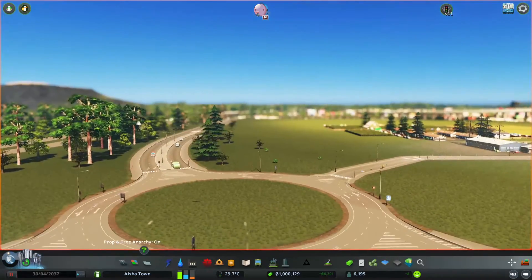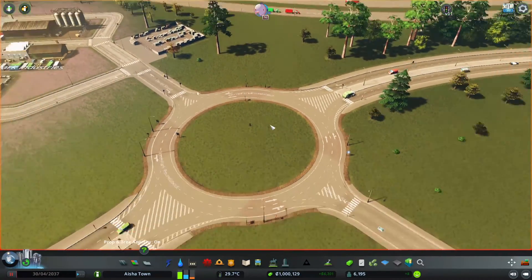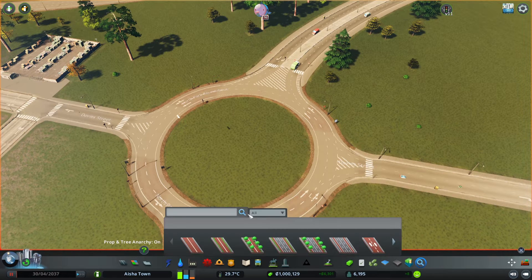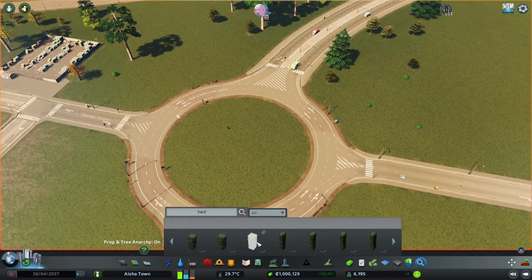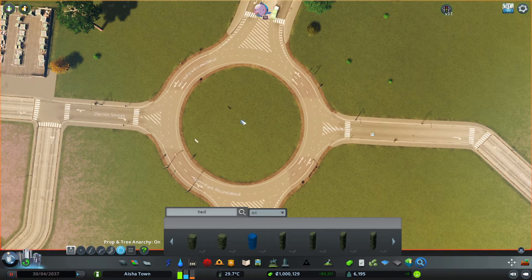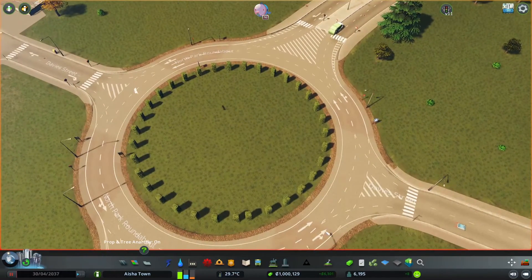This looks a lot better, but something is missing — the middle part of the roundabout. You could leave it like that, it's fine, but I like to add more life to it. So what I normally do is go to props — I already have them — and I select the Edge prop. I have different kinds and I like this one specifically. Using the prop entry and the circle option, I select the center point and try to place it in the middle. It's not easy to find the exact center, but something close works.